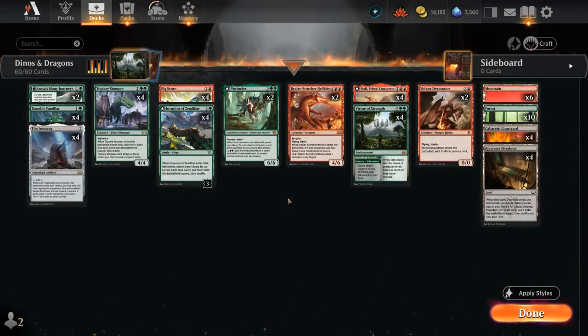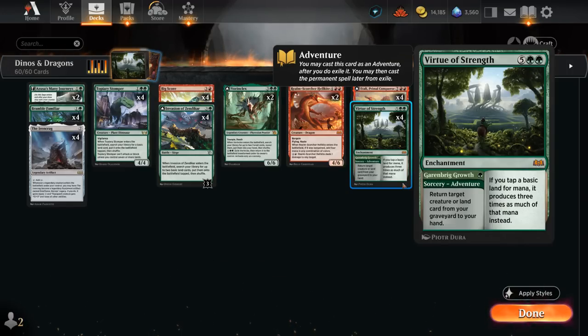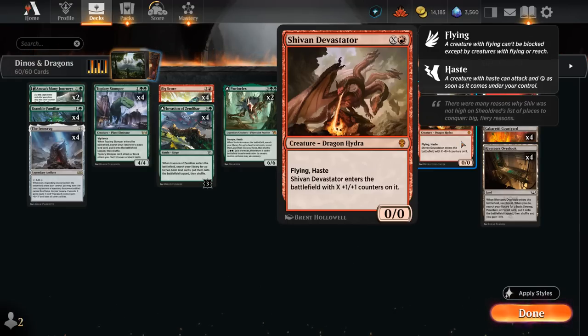Hello and welcome to another Standard Games video. Today I'm going to look at a red-green ramp deck featuring four copies of Virtue of Strength, as voted on by my supporters on Patreon. First, we can use the one-mana Sorcery Adventure, Garenbrig Growth, returning a target creature or land from our graveyard to our hand, and then later we can cast the seven-mana enchantment saying if we tap a basic land for mana it produces three times as much of that mana instead. So Virtue of Strength in play with lots of basics can potentially set up a lethal Sheevan Devastator on the following turn. Let's say we have seven lands plus Virtue — now we can tap those lands for over 20 mana and cast a Devastator to fly over for the win. So that's potentially part of our game plan.